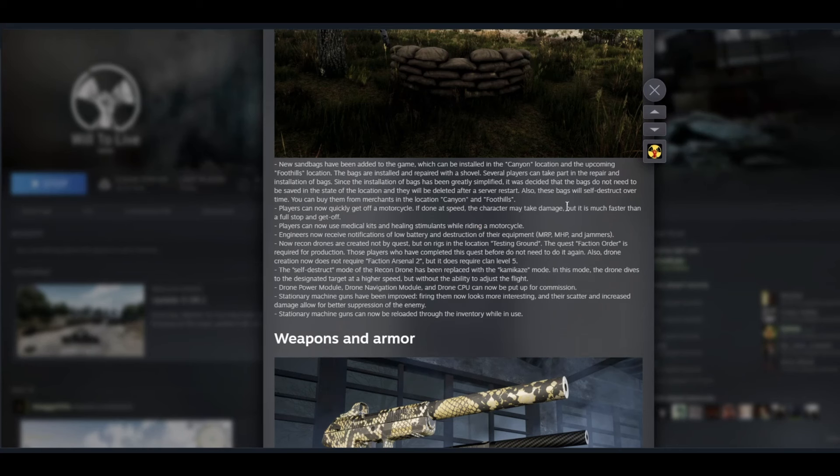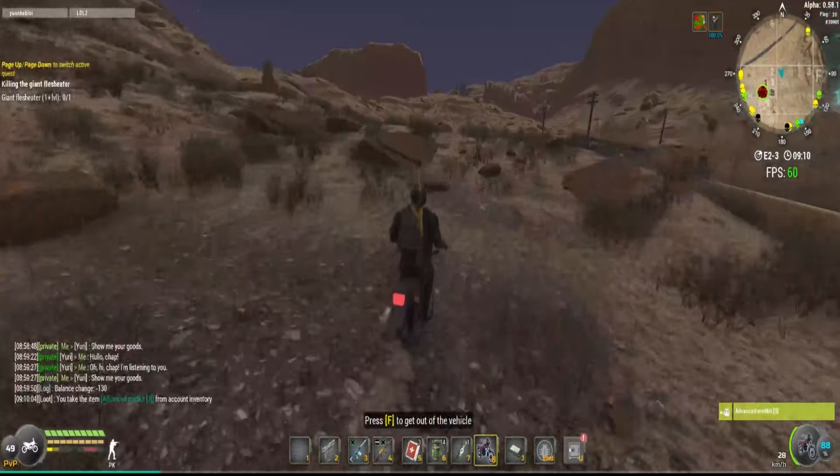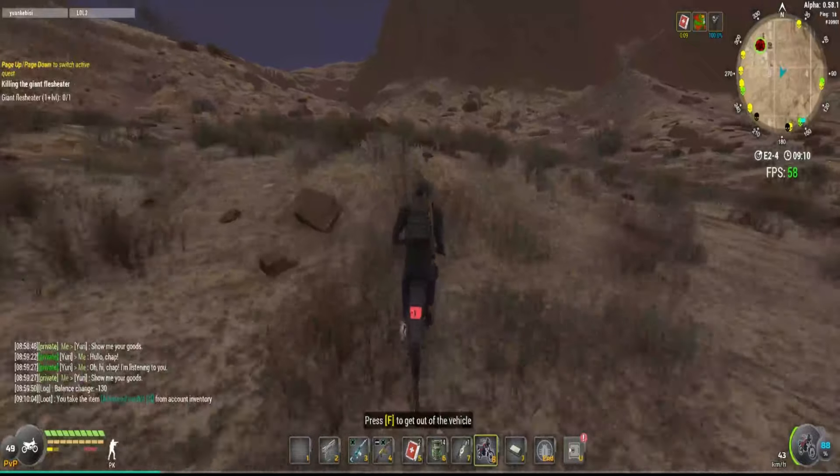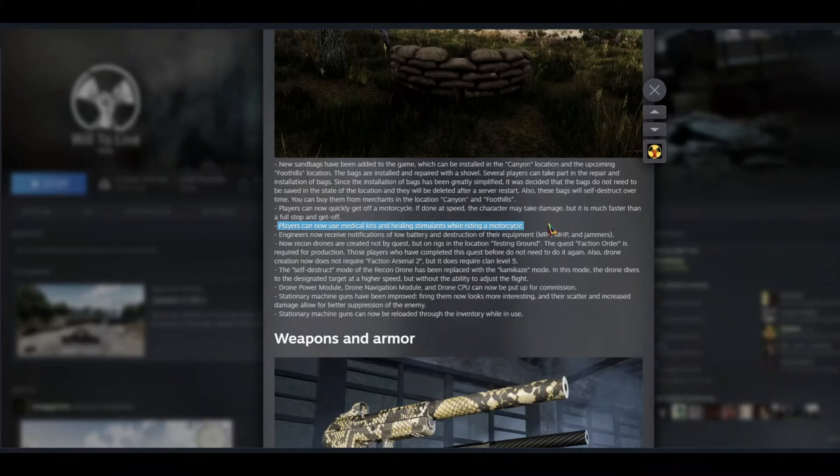There's also a new mechanic where you can dismount your bike faster than usual. Another cool addition is that players can now use medical supplies while riding a motorcycle. Imagine riding your bike, taking damage going uphill — before you had to stop, get off, heal, then get back on. Now you can just press your medical supplies from your quick slots while still riding the bike.